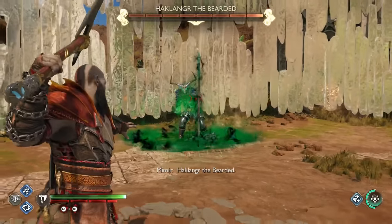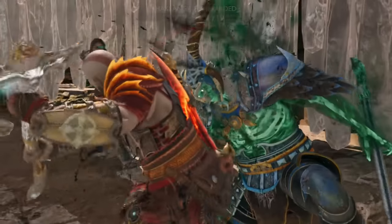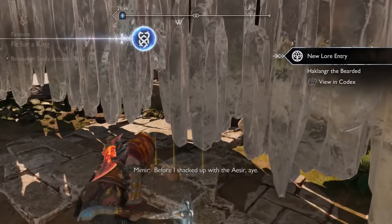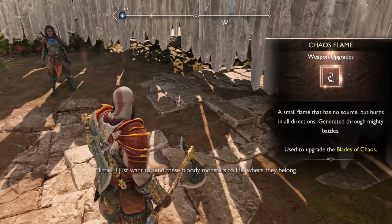Getting our third Chaos Flame is fairly simple, but requires a bit more work because you'll need to travel around to six different Draugr holes and eliminate them. Each one of these will drop a Chaos Spark, with six sparks forming into a Chaos Flame.